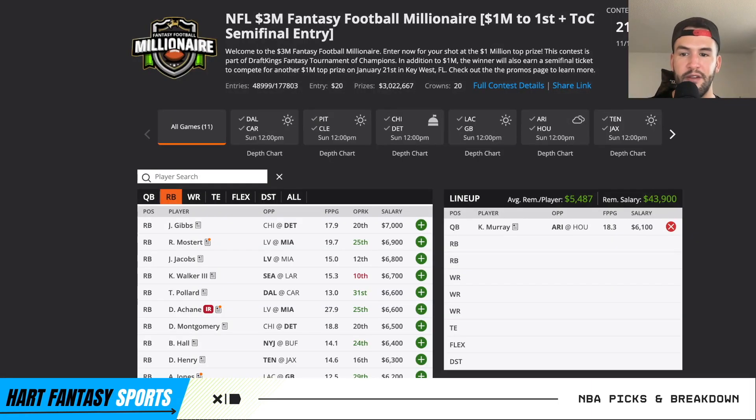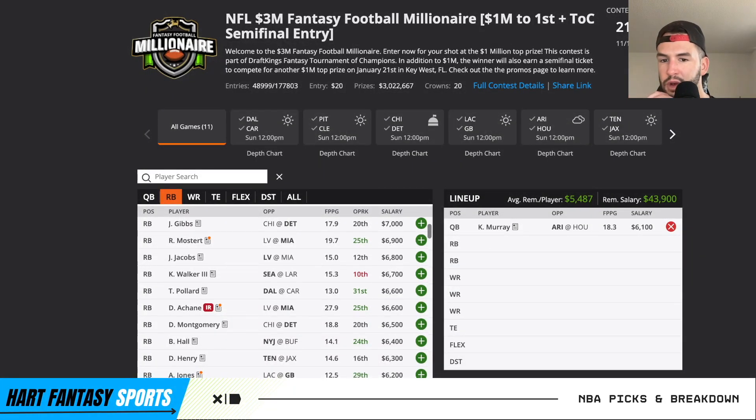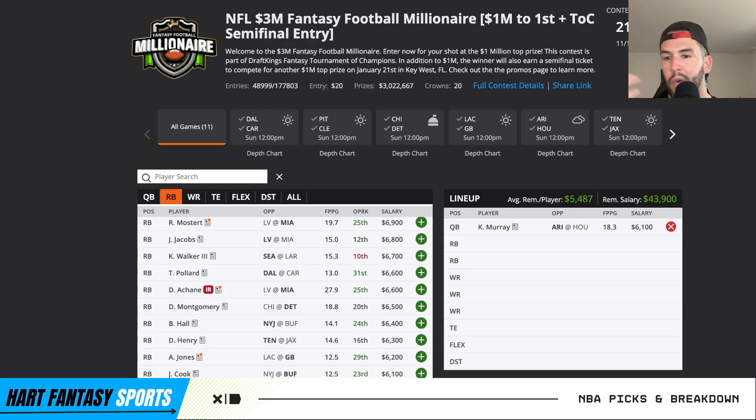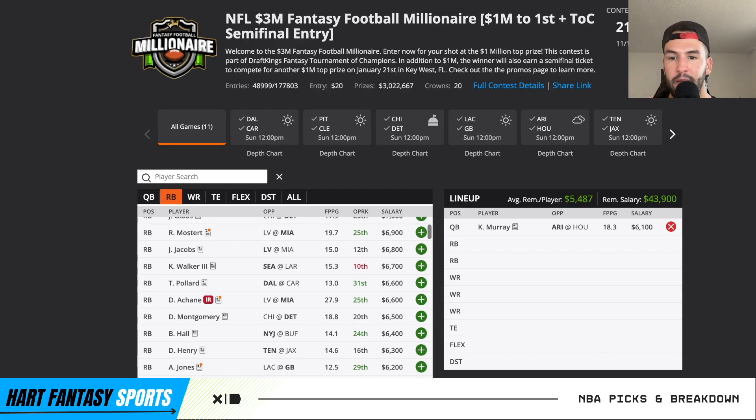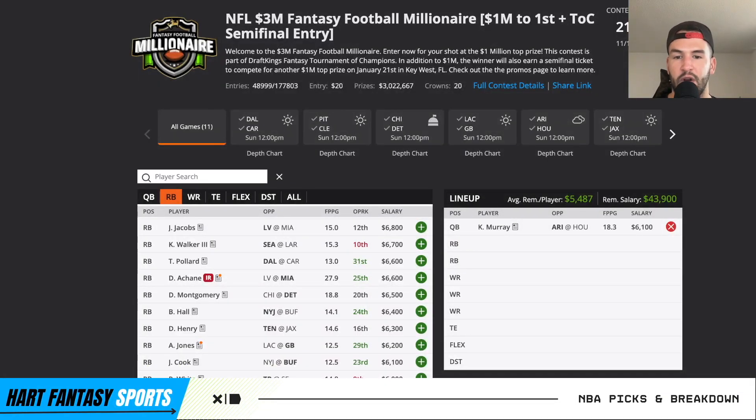David Montgomery will see goal line work, but Gibbs has seen a ton of work — look at the past three games, two without Monty. In the last game with Monty, Gibbs broke off some goal line rushes which he wasn't getting before, and he's seen targets out of the backfield. For Josh Jacobs against Miami, with Antonio Pierce as new head coach, they've gotten Jacobs heavily involved — 26 rushing attempts, 27 rushing attempts in the past two games. Really like him at 6.8K, even if the game turns into a shootout.